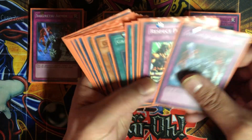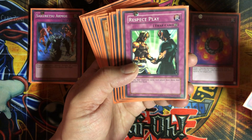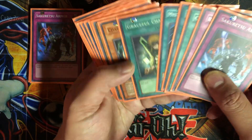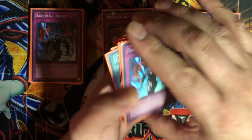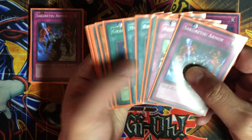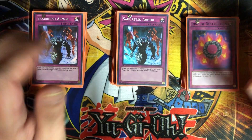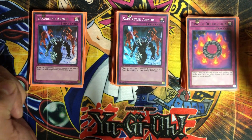That's pretty much the deck. I wanted to build something all about looking at your opponent's hand. It's hard not to want to run full copies of Respect Play, but once it's out you don't want to draw another. There are other hand-reveal cards too — one that makes your opponent show their hand but gives them 1000 life points during their standby phase if they have a spell; I didn't like that since you're constantly giving them advantage. Hope you like the deck — leave comments below, I'd love to hear your thoughts. Subscribe and talk later!